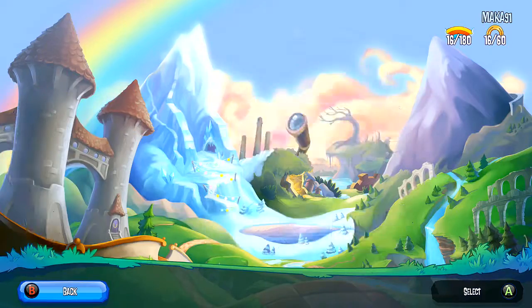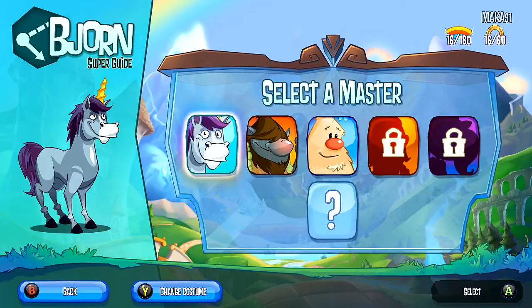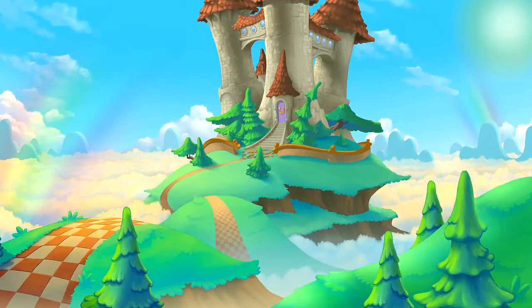This is the Ultra Extreme Fever achievement, and for this one we are going to use level 7 of the Peggle Institute. Choose Bjorn the Unicorn, although any real character will do.